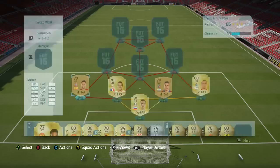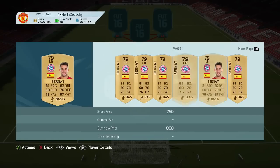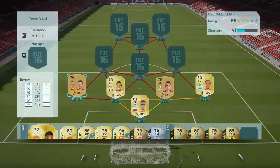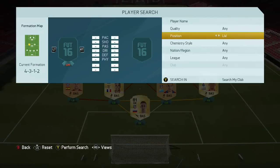He was at Bayern Munich last year but he's elsewhere now. He's around 400 to 700 coins — really really cheap. This entire defense will probably cost you about 3k, if that. You can probably get it even cheaper — it's crazy cheap.